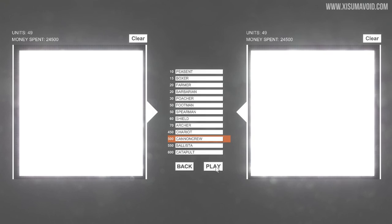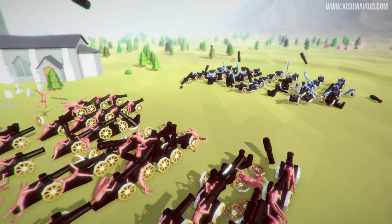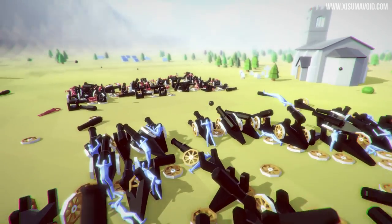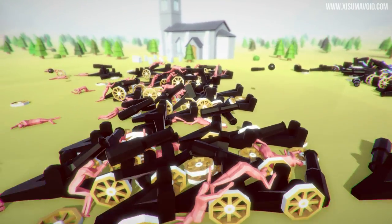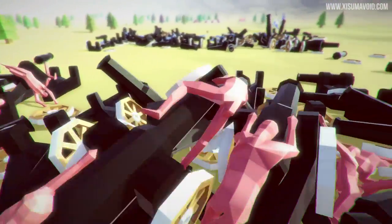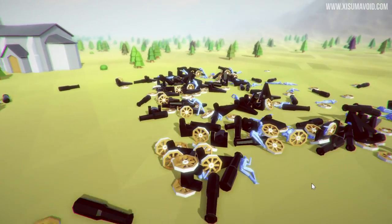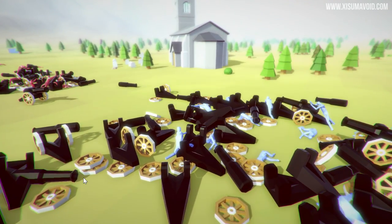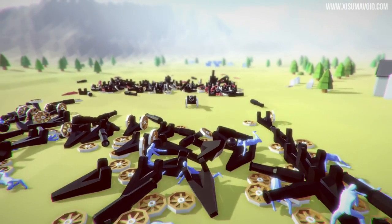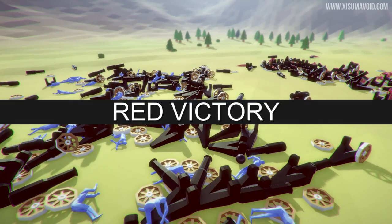49 cannon crews versus 49 cannon crews — this is what you wanted. This is going to turn into absolute chaos. They stand at the line where they see the enemies and shoot across the middle. It's all about collateral damage — the ones at the back that survive move up, and some are probably going to get stuck behind a pile of bodies. It looks like blue might just have one left. Who else is even moving? It might be 1v1 at the moment. I can see a couple of cannons moving on the other side. And there it is — easy peasy, lemon squeezy.